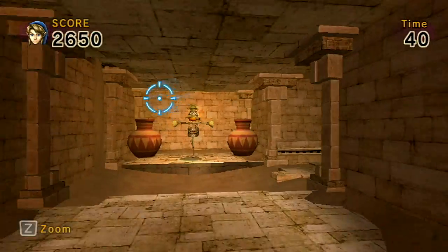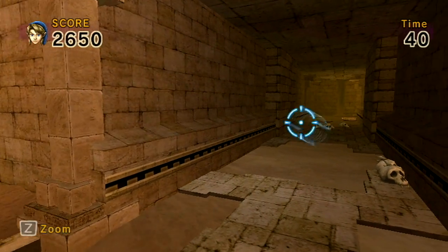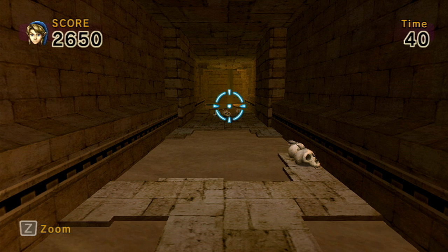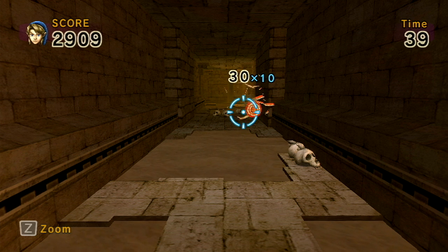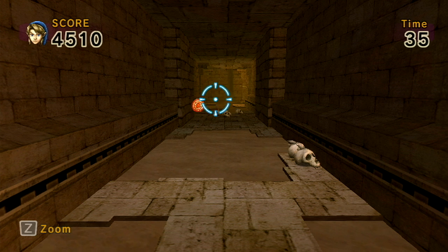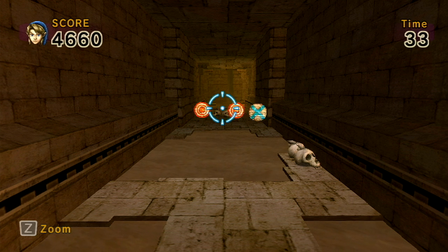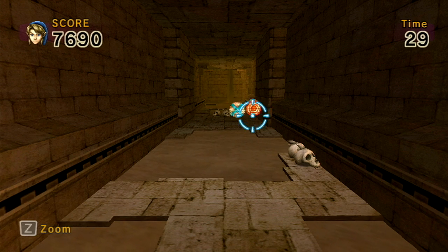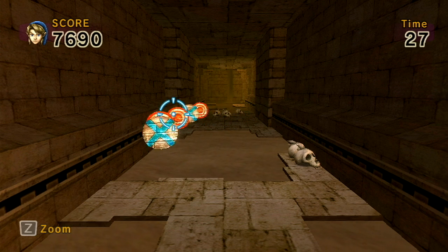I couldn't hit anything there. Dang it. Alright, let's go ahead and try here and see if we can do well. Oh crap, these are gonna be moving. We can shoot them fast and then shoot this one. I really like this though because we're in Arbiter's Grounds, a rather interesting place in Twilight Princess — one of the more dark areas. It really fits with the game.